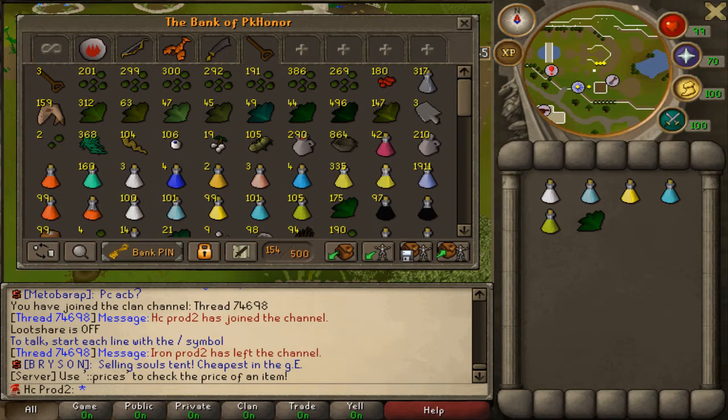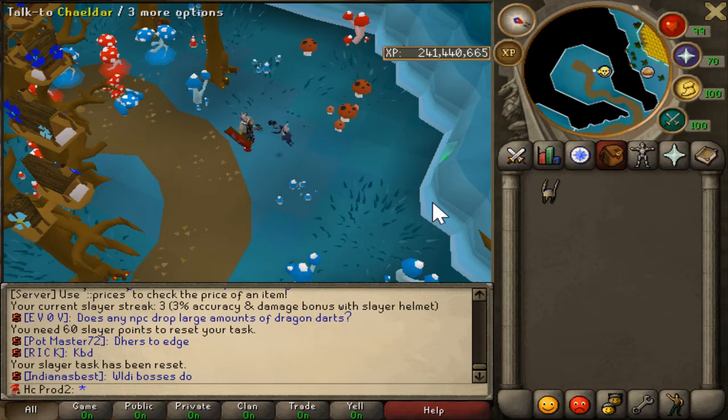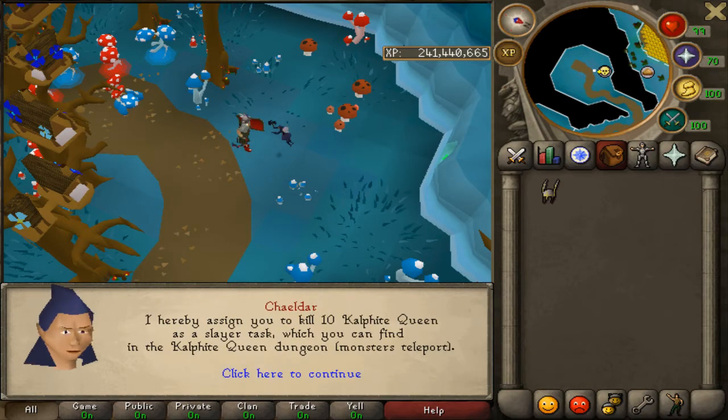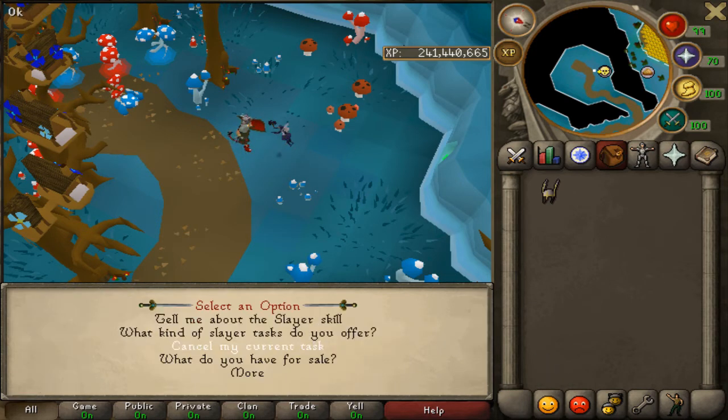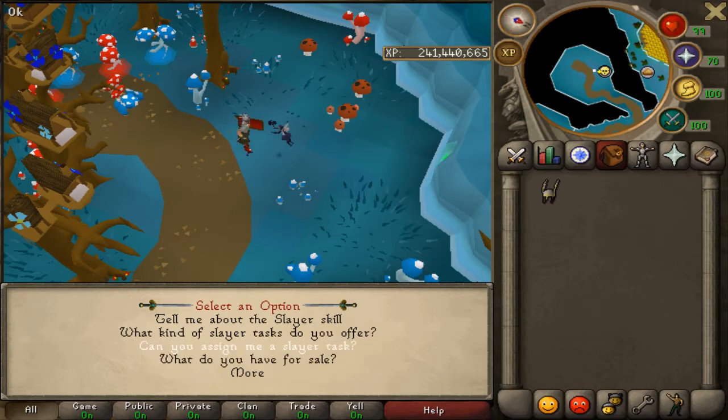I'm not sure what I'm doing yet. I think I'm going to get a slayer task - a boss slayer task, non-wilderness - because I'd need to use a spawner out by Mage Arena, and if a PKer kills me there I'll lose my Hardcore status. So let's see what we get. Got Cave Crawlers as one option... I can't really do that. I'll cancel and try another.